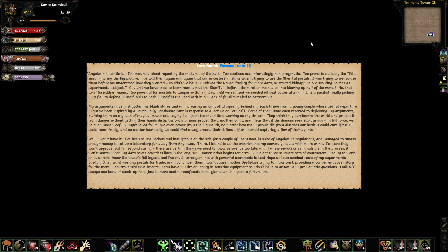I've got three separate sets of contracts lined up to work on it so none of them know the full layout, and I've made arrangements with powerful merchants in Last Hope so I can conduct some of my experiments publicly. They want working portals for trade, and I convinced them I won't cause any Spellblaze trying to make one — providing a convenient cover story for more controversial experiments.